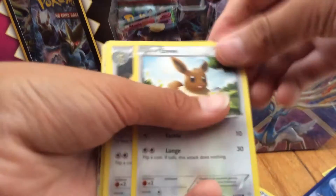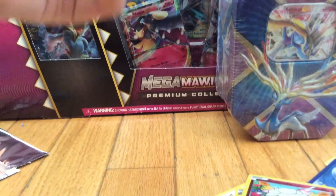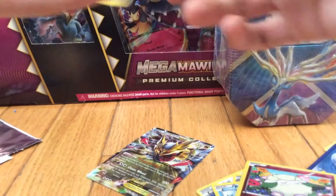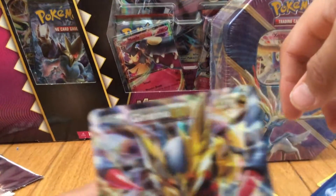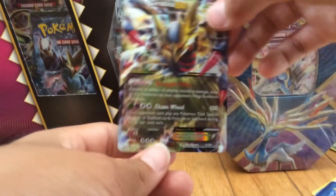Opening the Ancient Origins pack. We have Carnivine, Eevee, Persian, Porygon, Carnivine again... oh my god, a Gardevoir EX! And I forgot to do the trick — but oh wow, damn! That is just the highlight of the day. A Gardevoir EX — looks so beautiful!